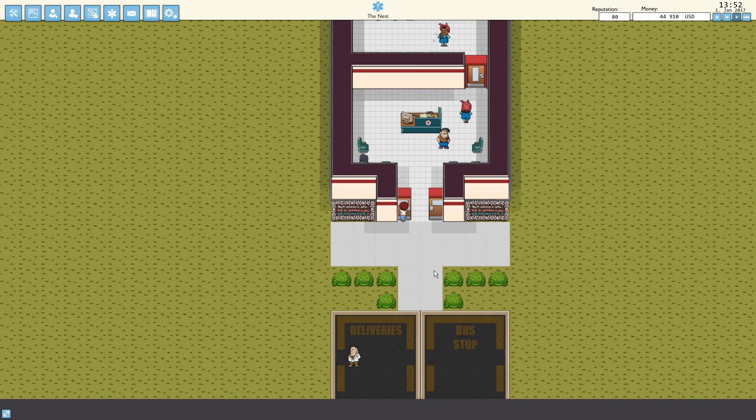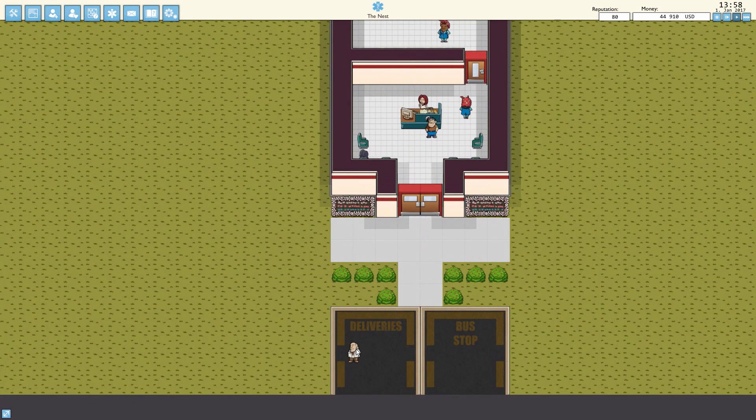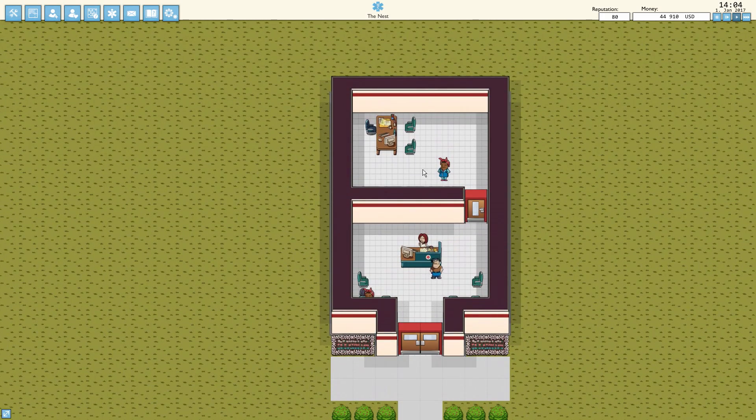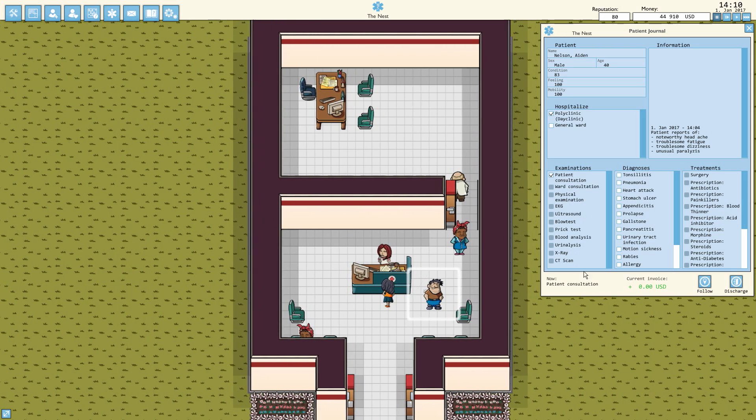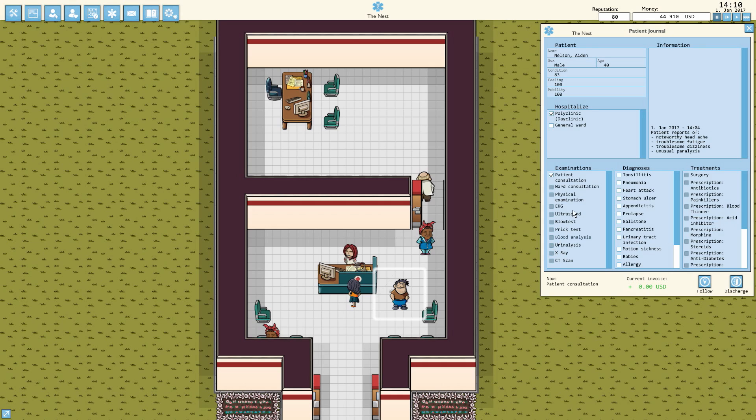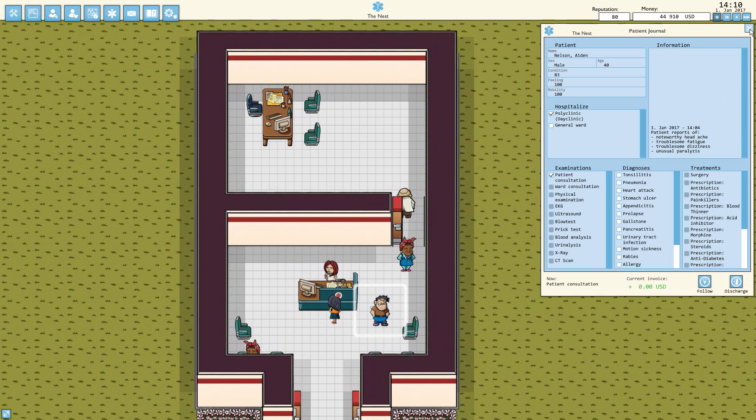We have our very first patients. Please get into the offices — we have people waiting for you, doctor. Joshua Murphy, get into your office! There he goes. We have our first two patients: Aiden Nelson, 40 years old, male, condition 83. When they come in, because we don't have access to a ward or physical examinations yet, we can't choose those options. But once we open those areas, we'll be able to assign extra tasks. Aiden Nelson has a noteworthy headache, troublesome fatigue, troublesome dizziness, and unusual paralysis — that sounds pretty bad.